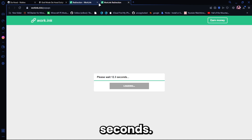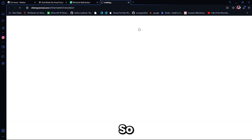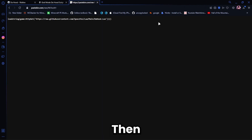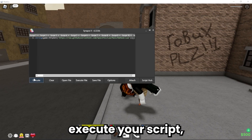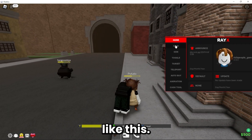Wait around 14 seconds. Once that's up, it should turn green just like that. There are going to be three pop-ups, and if it downloads anything, just delete it. Click and close each pop-up. It should bring you to this page, then you're going to copy the script, go into Roblox, execute your script, and it should load up a page that looks something like this.